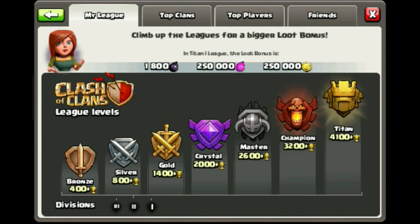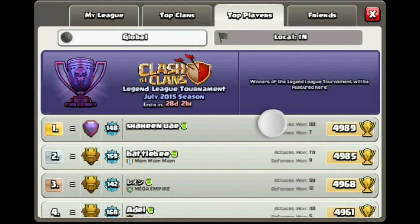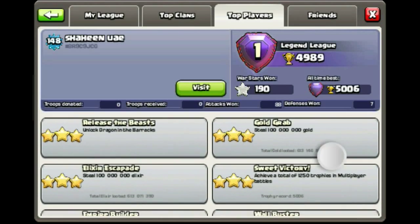There is also this league called Titan league. It comes at 4,100 trophies — Titan 3, Titan 2, Titan 1. And Champion now has Champion 3, Champion 2, Champion 1. I will see you next time and hopefully get up to 5,000 trophies. See you next time in the next video — don't forget to like and subscribe.